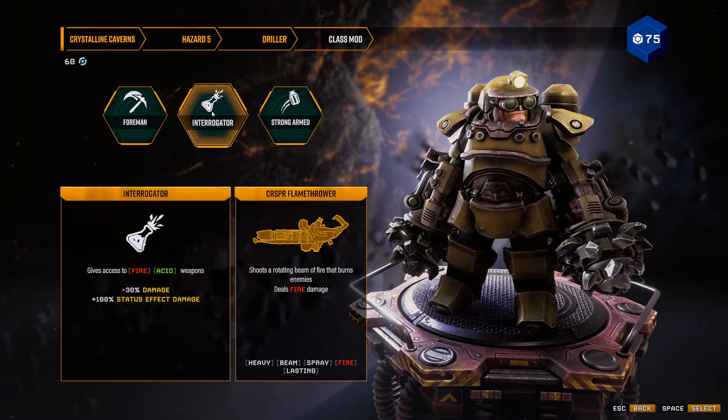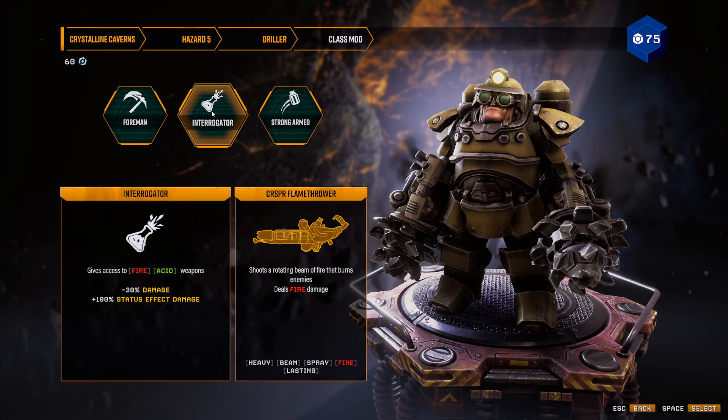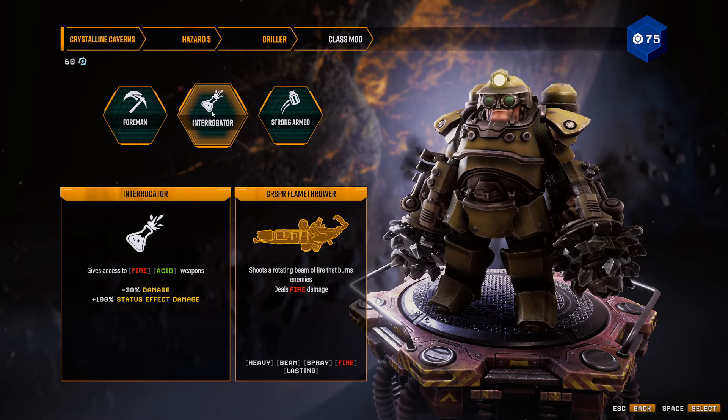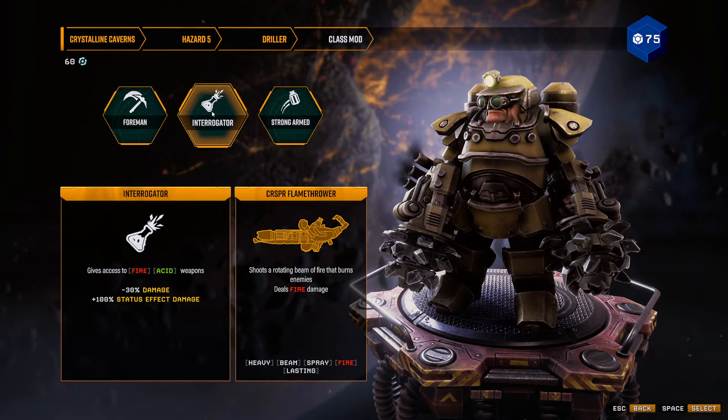So what we're going to run today is the flamethrower, the sentinel fire turret, the neurotoxin grenade, and then the viper drone. So we're going to run two fire, two acid. We kind of did a build similar to this not too long ago so it may be slightly replicated, but these are my favorite weapons.